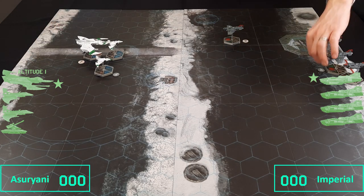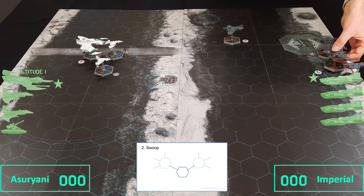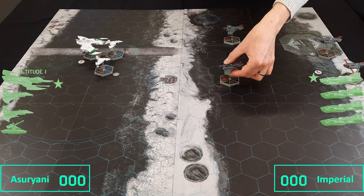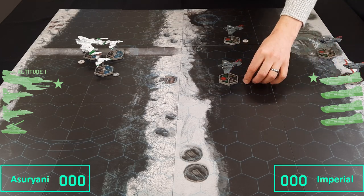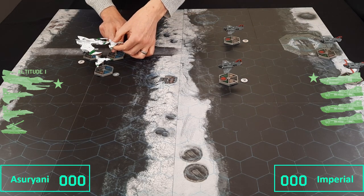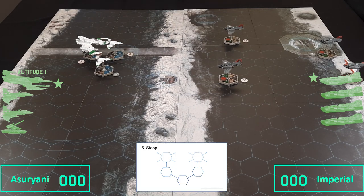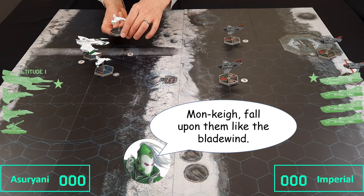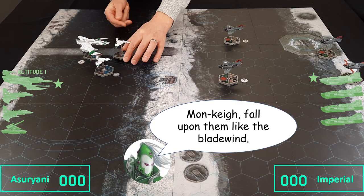Next we'll have another Thunderbolt — also on a 2 order card, moving 6 spaces. Then we go to the Eldar. This one is on a 6 order card, currently at track speed 6. It's got star engines so it speeds all the way up to 9, which is ridiculously fast.